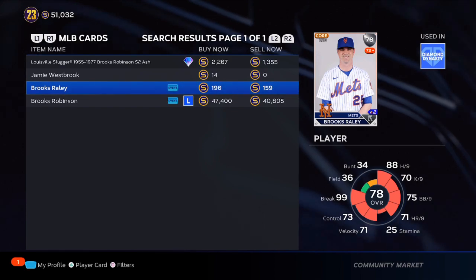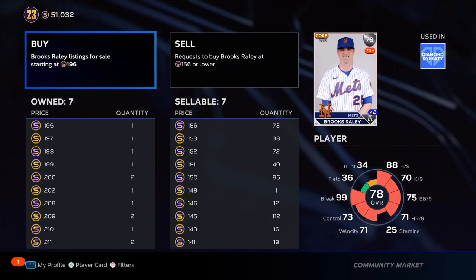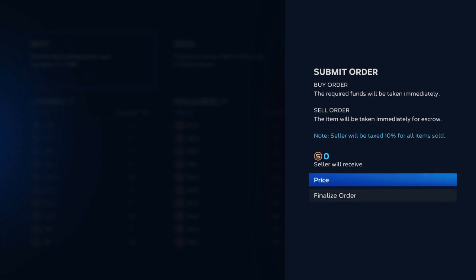You're going to need four 78 overalls and one 77 overall to make a gold player exchange. What's good about that is at the roster update, a lot of golds are going to be turned into diamonds, or a lot of cards are going to get upgraded. So you are going to be spending between 750 to 780 stubs to make each gold pack.